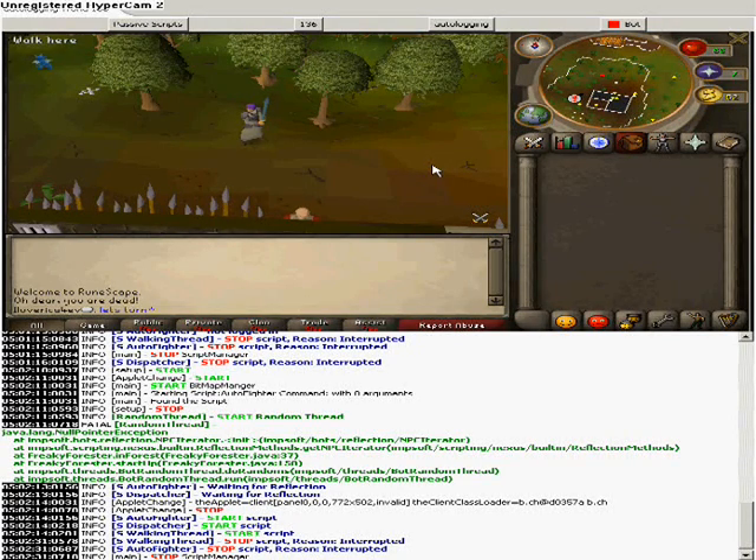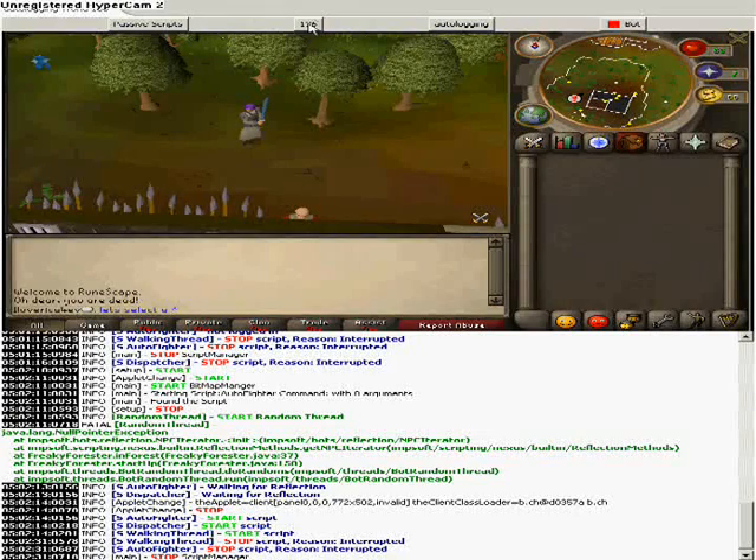So this is pretty much how you're going to use it. I'm just going to go along with the mouse, showing what I'm doing. What I'm going to do is turn on the bot — that's that little red square right there in the top right corner.